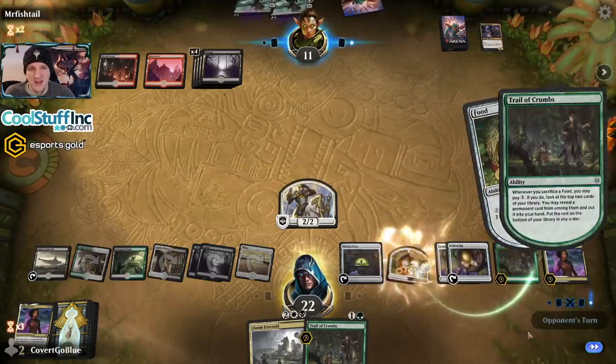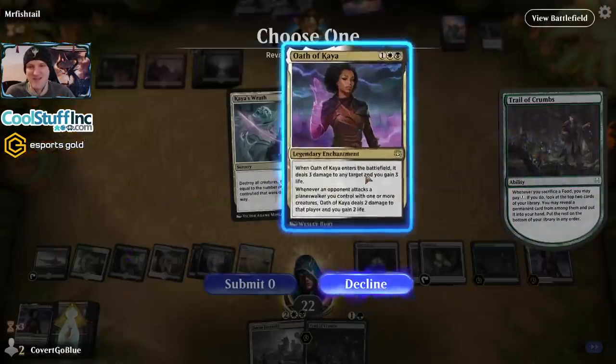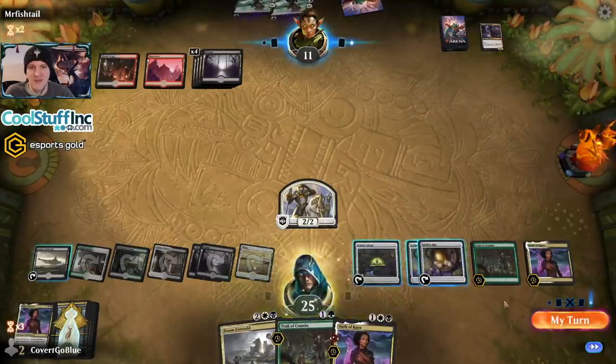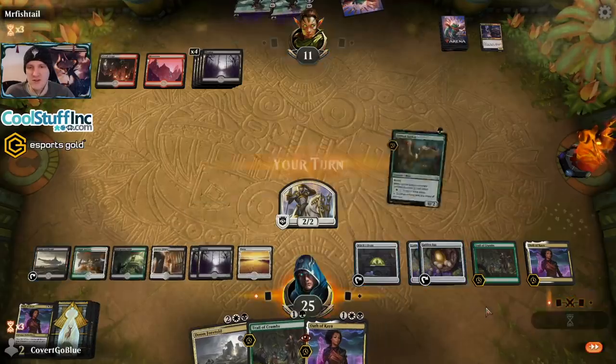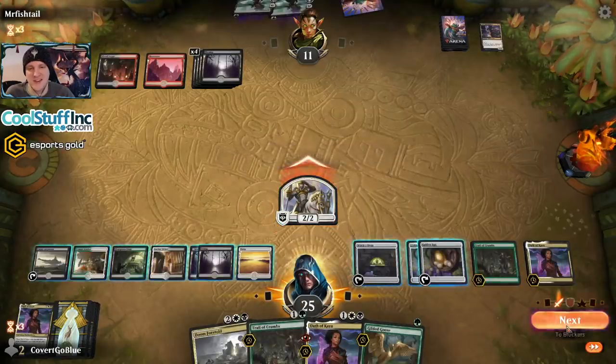Opponents are made of tough stuff today — they're not scooping nearly as early as I would. Three more life. My turn — continue the Knight beatings.